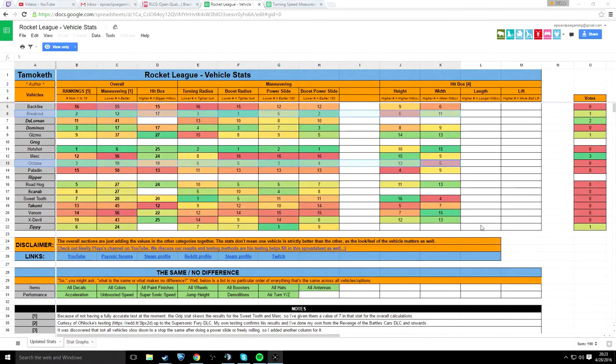The Octane with no boost is 2.3579 and the Breakout is 2.4144. With boost it's 2.0038 and the Breakout is 2.1572, which isn't much of a difference but the Octane is definitely a little bit faster. The overall ranking of the Octane is 3 while the Breakout is 2, so the Breakout wins in that category. Maneuverability: the Octane is 18 and the Breakout is 12.